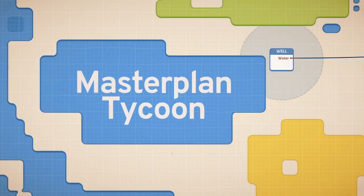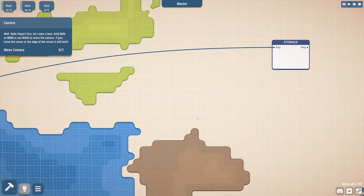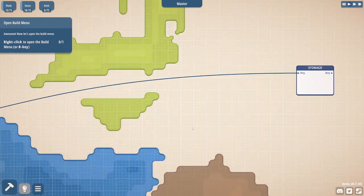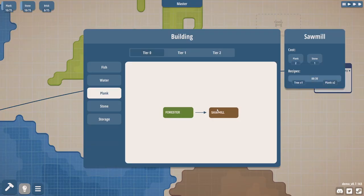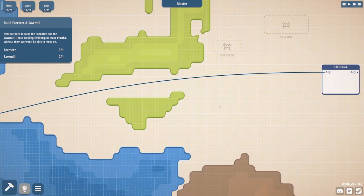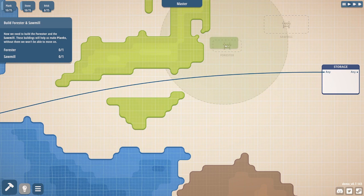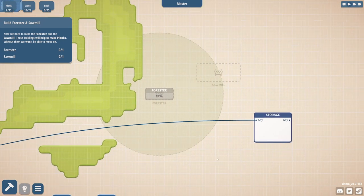This is a blind play, so if I stumble on the tutorial, that's my bad. Right mouse button, WASD. Right click to open the build menu. We see a build forester and the sawmill. These buildings will help us make planks. I guess it's showing us where it would like to place those kinds of things.